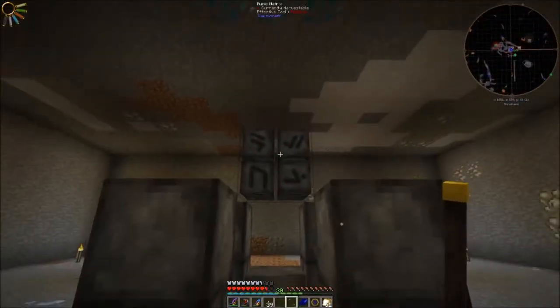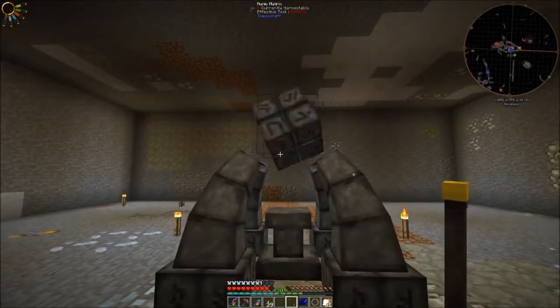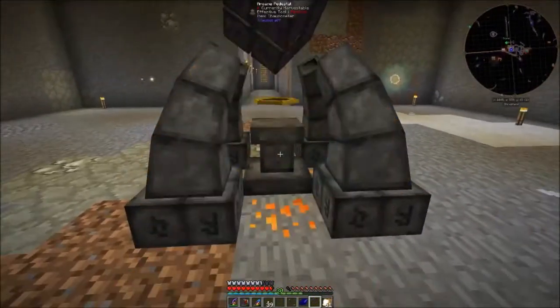All you have to do is right-click on the matrix and it changes, and now you have this really awesome altar. It looks fantastic.